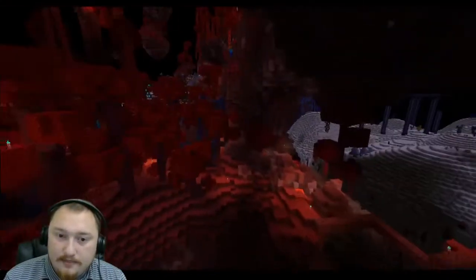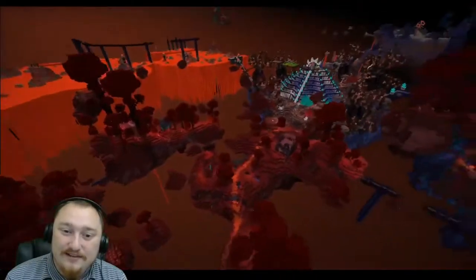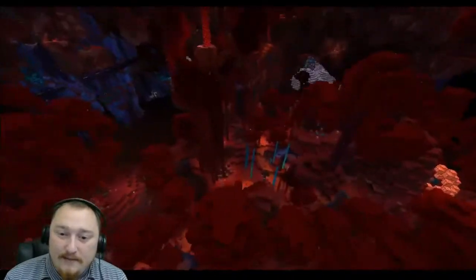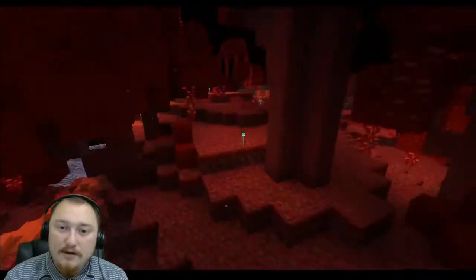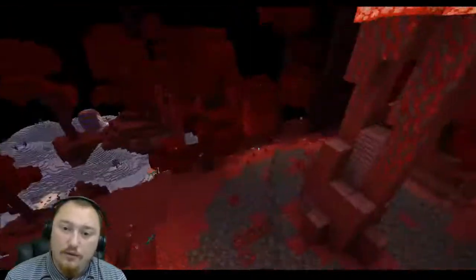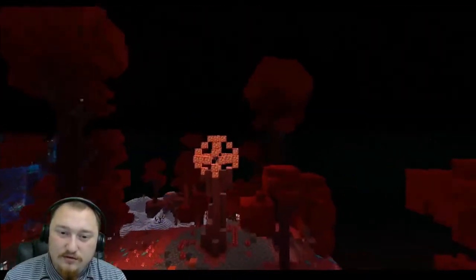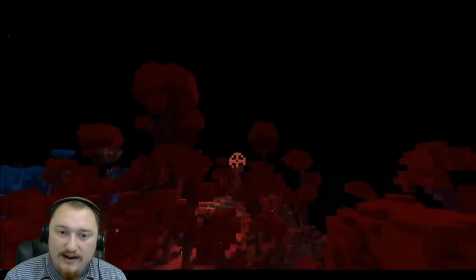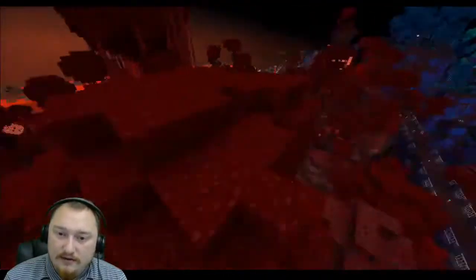I found pretty much all the emeralds in this area without any issue. I followed along the path because I figured it was leading me to where I needed to go. I ended up coming back later and killing one of these mobs and getting the wool — that's when I realized you're supposed to kill these things to get the wool. I think it would be nice if there was a bigger distinction between the ones for the wool and the ones that aren't.